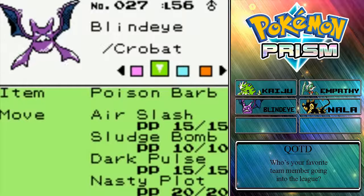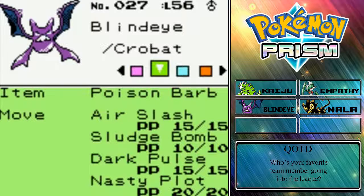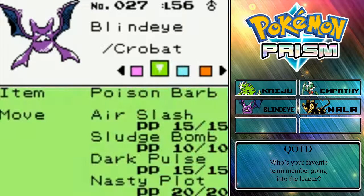Next up we have Blind Eye, our Crobat, holding the Poison Barb to power up his Sludge Bomb, with Air Slash, Dark Pulse — which we apparently have the TM for, even though we stuck with Bite up until now — and Nasty Plot. Blind Eye has the Interfocus ability — two Pokemon whose abilities rely on flinches.